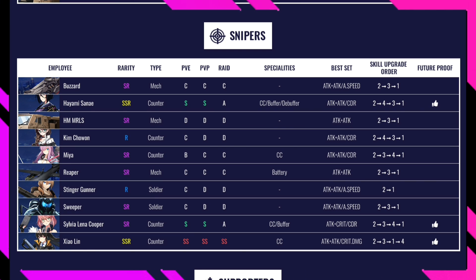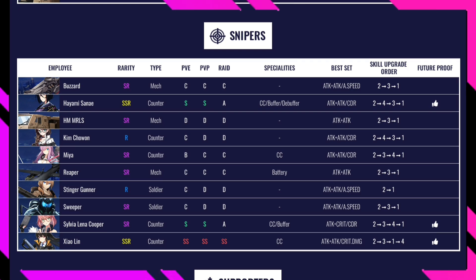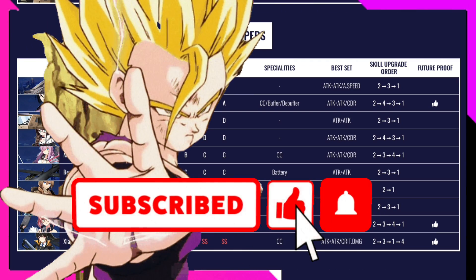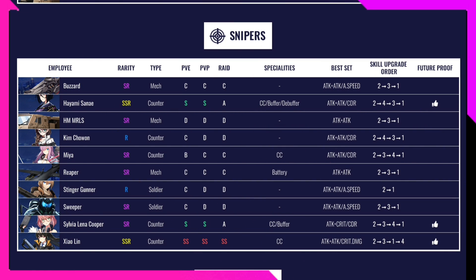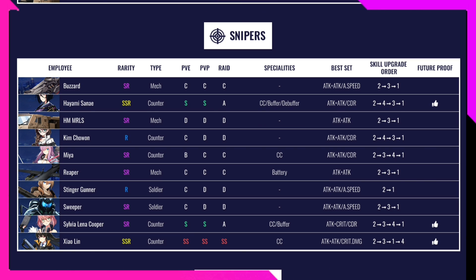Charlene is the only character so far with SS in PvE, SS in PvP, and SS in Raid — absolutely top tier. I haven't leveled her past 75 but want to get her to 80. She's great for CC from the back line. She has guaranteed crit on normal chain, so build crit damage with her. Skill upgrade order 2, 3, 1, then 4.